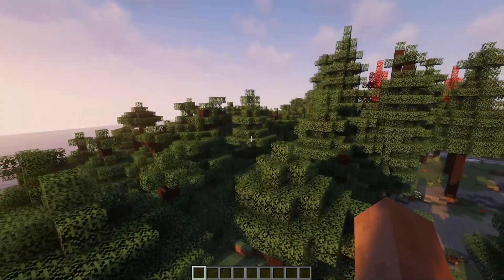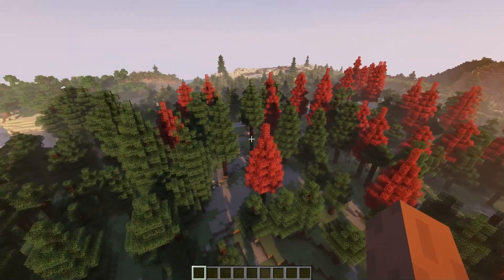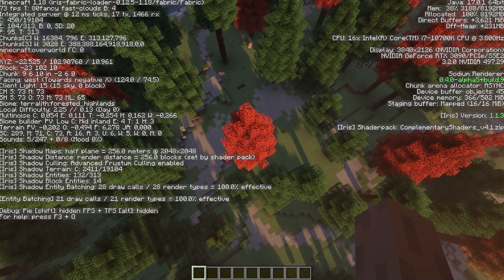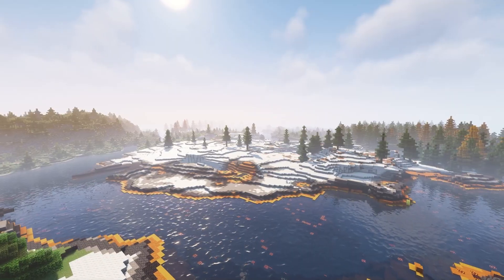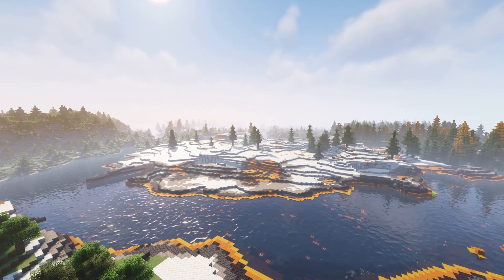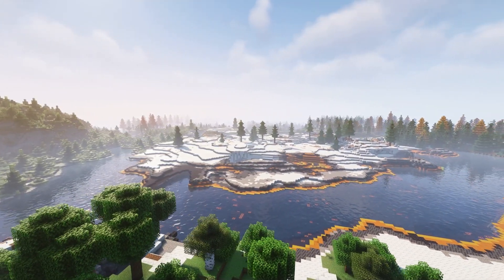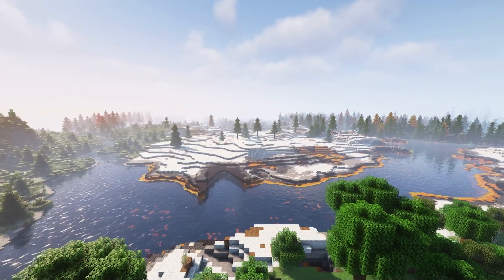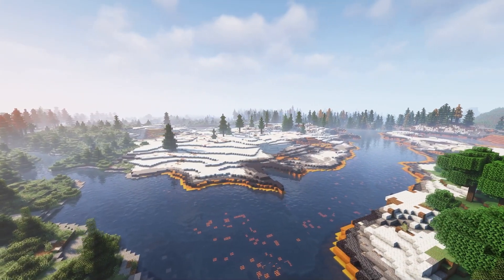Seed seven — we spawned near a forested highlands area with different colors of spruce trees, including red trees. It's a beautiful place to visit and would be awesome for a starter base. But we had the ocean right next to us when we spawned, so I'm not really interested in this seed. It's in the description if you want to check it out.